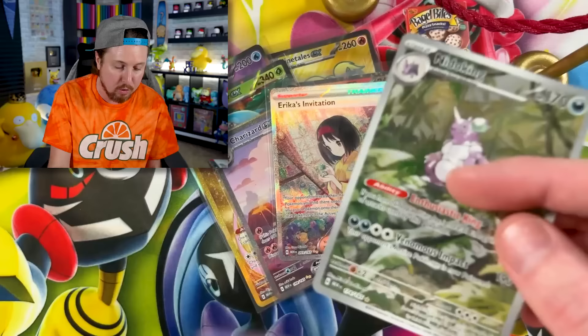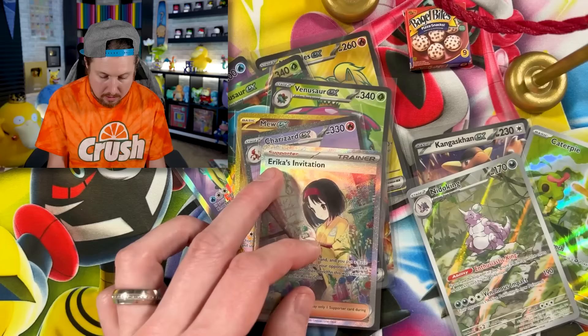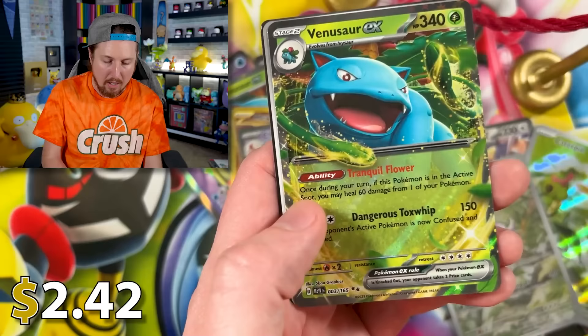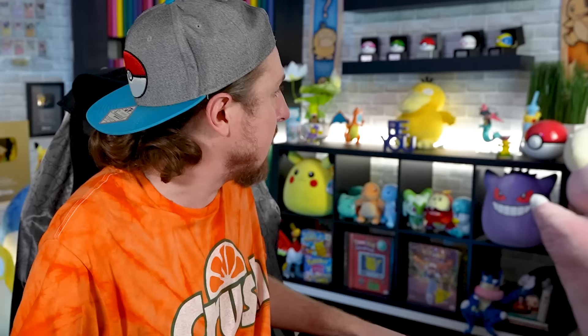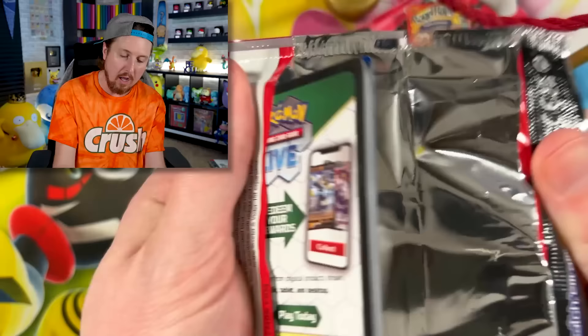I believe we got the special illustration and the Machoke — no wait, that was the Zapdos box. This is the box where we've gotten the most illustrations from one box. We got Psyduck going into Farfetch'd, the best Pokemon in the entire world — don't argue with me, but you can argue with me down in the comments. Rattata, and a Venusaur EX! That is our second Venusaur for today's Pokemon opening.